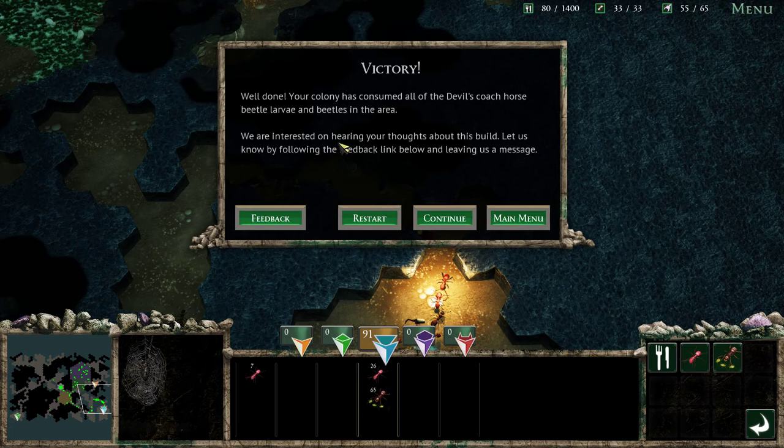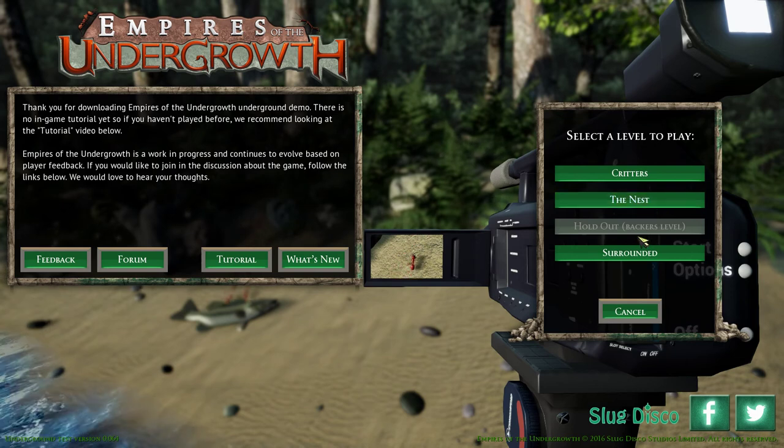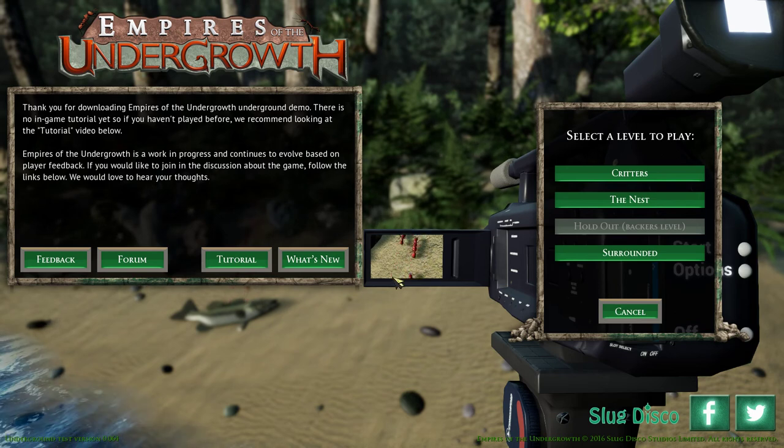So that is going to wrap up this episode for now. Please let me know if you want to see me play more. There is another one — if we go back to the main menu and hit start, there's the Nest, and then they have a backers level, and then there's one called Surrounded. So please let me know if you want to see me play some of these other ones. I'm not a backer at the moment — I don't know if it's too late to do that. But possibly, if you guys really like this video, we can take a look at it. Let me know if you guys want to see more, and go check out this game — I'll put the link to it in the description. It is still a beta game, but it seems like a very, very cool start. Thank you guys for watching, I hope you enjoyed. I will see you guys next time. But until then, this is Jay, over and out.